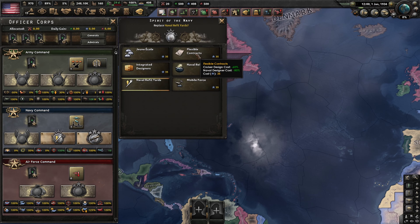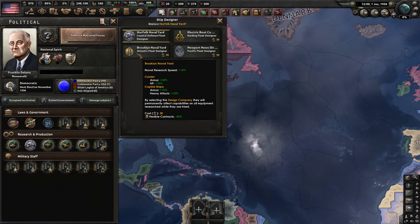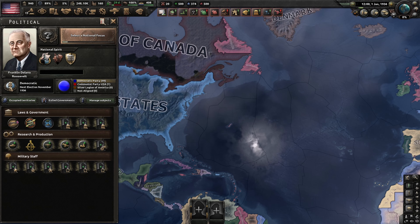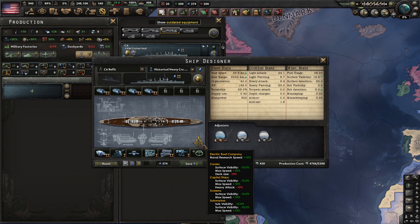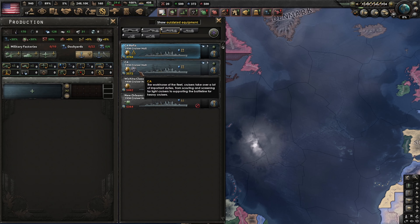When you have refitted all your ships, or at least all the ships you wanted to refit, you can grab flexible contracts again and switch designers to one that adds whatever buffs you want — for example, the escort fleet designer for the British. After switching designers, you can change one cheap module on your ships to lose the debuffs from the coastal defense fleet designer. If you have no designer that provides bonuses, simply removing your designer before changing your template will also remove the designer from the template itself.